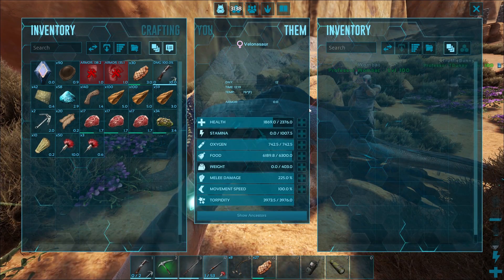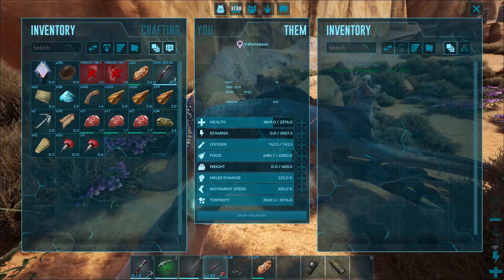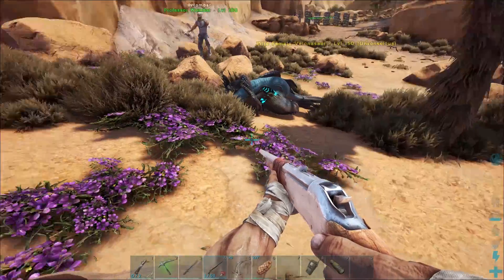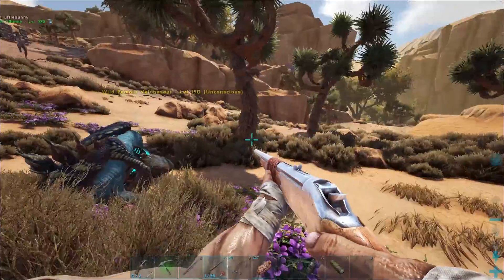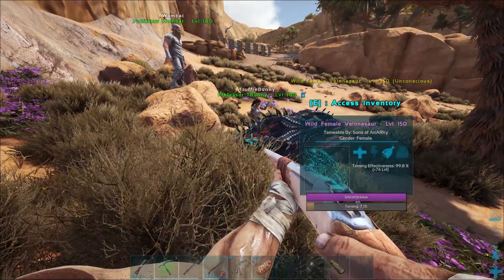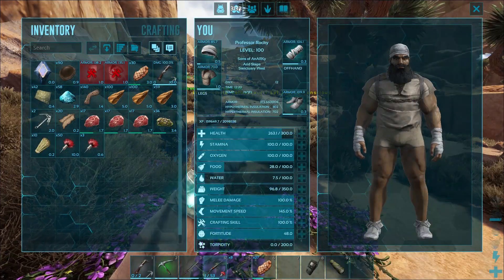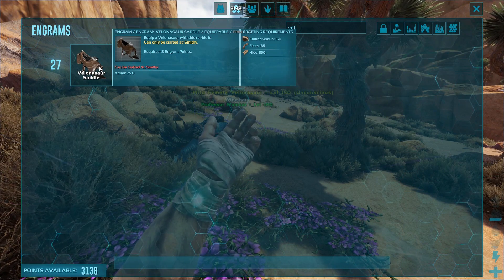Let's see what these stats pre-tame look like: 2,300 health, 1,000 stamina, 400 weight, 225 melee. I don't think there's solid kibble information out on this yet, but obviously check the DodoDex - that information will be there real soon. We're going to come around here and see if we can get some prime meat, which would probably be the best case scenario. Let's get some prime, tame it up, then we'll check it out. What's the saddle cost and do we need to build it somewhere? Good idea.